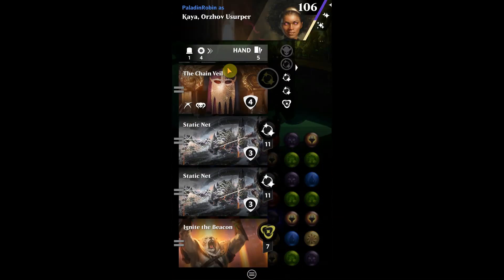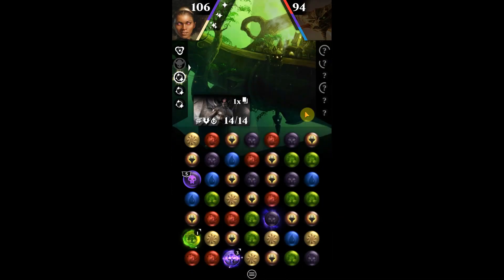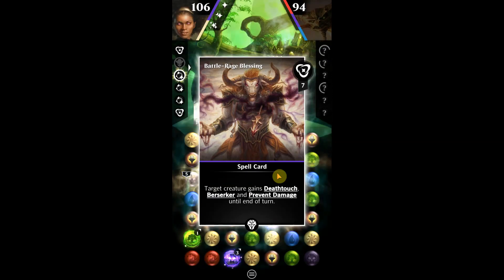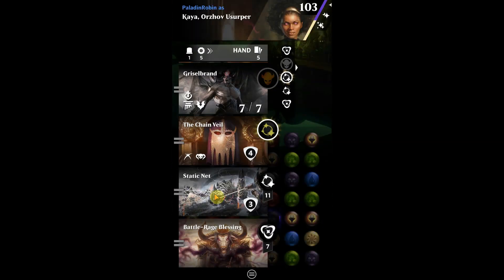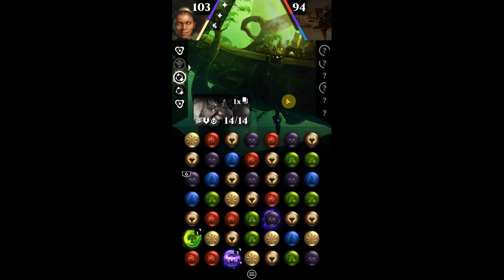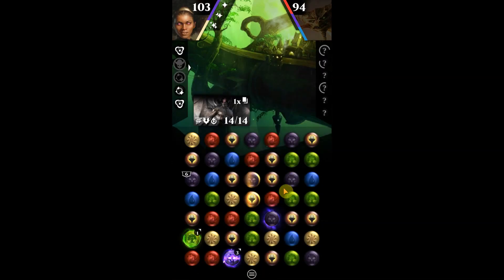Ignite the Beacon — we'll play our Chain Veil. That's going to help us lose some life, which will of course help us build up our graveyard. Now we've got some cards in hand we can definitely use. Ignite the Beacon — we're going to try to play that one as soon as we can, because we want to get Angel of Suffering out.